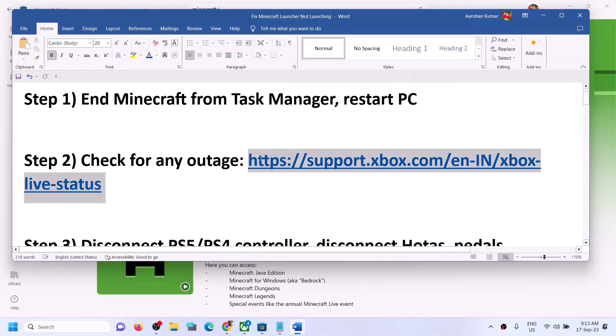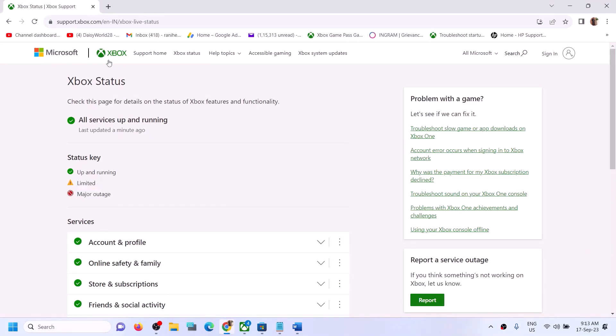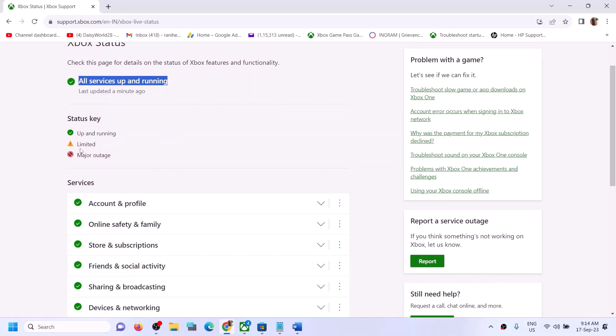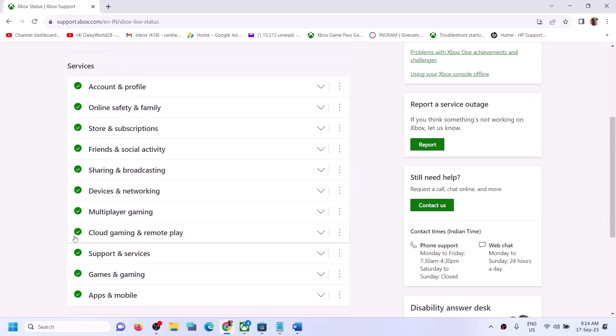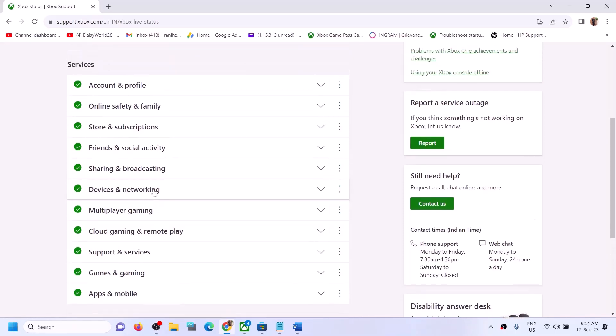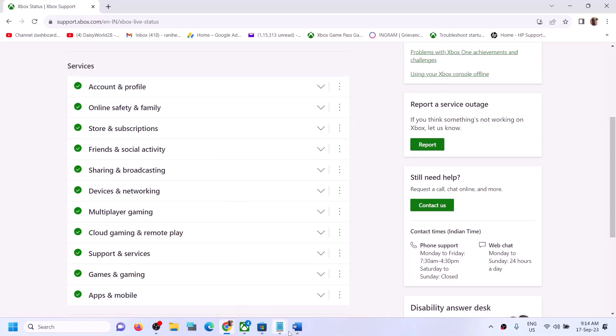Once that's done, try to launch Minecraft launcher again. If you're still facing the problem, check for any outage from Microsoft. The link is provided in the video description — open it in the browser and it will take you to the Xbox status website. If you see a 'limited' or 'major outage' icon, that means something is wrong from Microsoft's side. Right now all services are up and running, so if there's no outage, follow the next step.